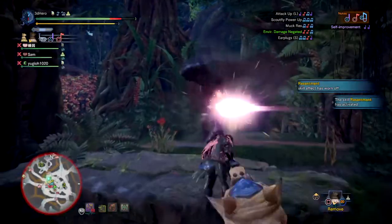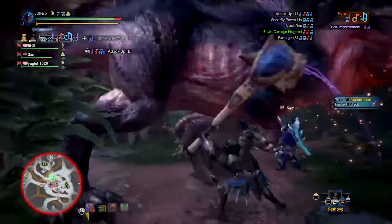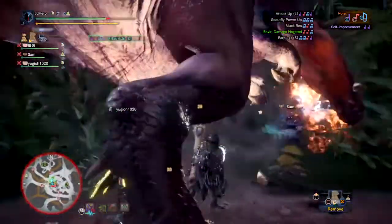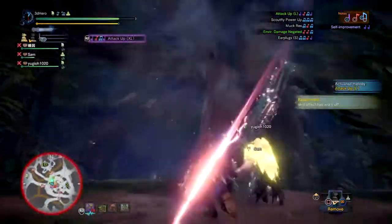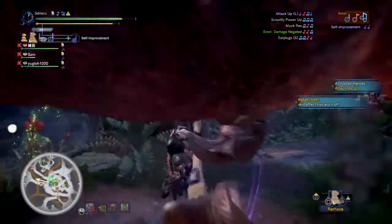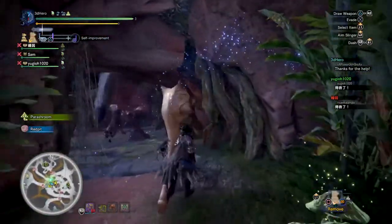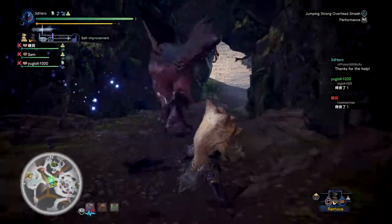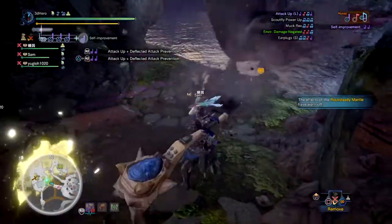The Heavy Bonehorn 3 is a rarity 6 hunting horn with an attack level of 798, an average sharpness amount, no affinity but a hidden element, 1 level 3 dual slot, a plus 10 defense, and 3 augmentation slots. This weapon is a great starter for hunting horn if you want to learn how to play it, as it requires little to no investment in materials and has strong songs that keep your damage uptime high while maintaining buffs for you or your team.